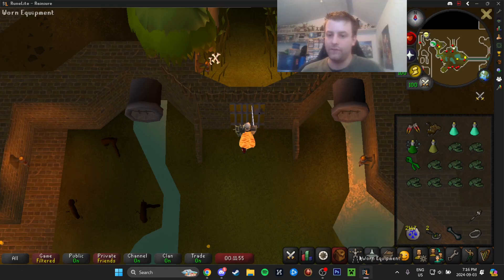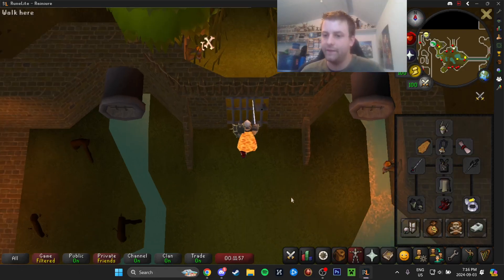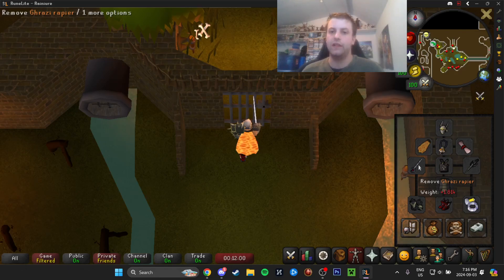For gear, you're going to use pure offense melee. Your attack style does not matter, but you do want to have a fast weapon, so that's why I'm using the Rapier over the Fang — because it attacks faster.